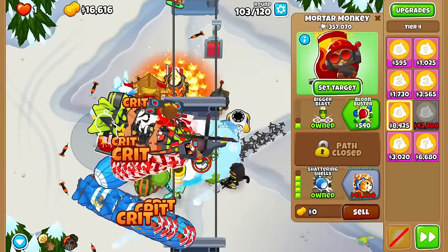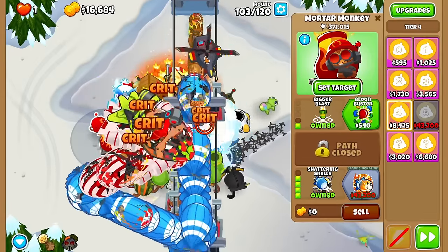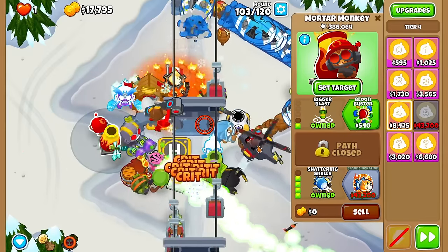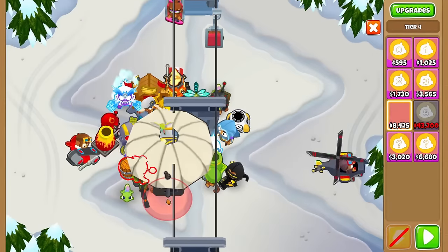I have no idea what we do without the Tectar ability. Let's get two of them off. Before dying here — come on Crossbow Master, please hold the line, it's just a couple ceramics. Got it? And it's not enough. Let's buy some tier 4s.